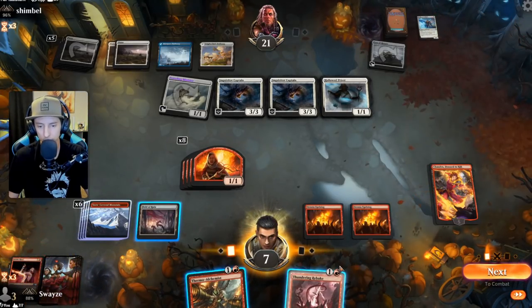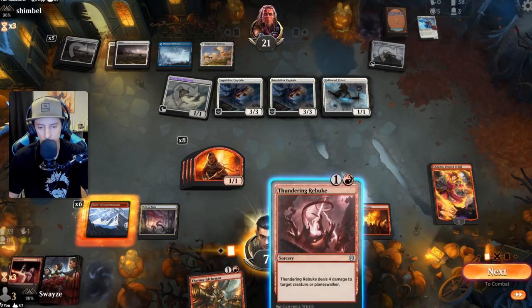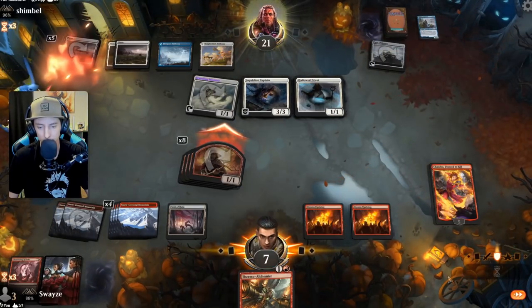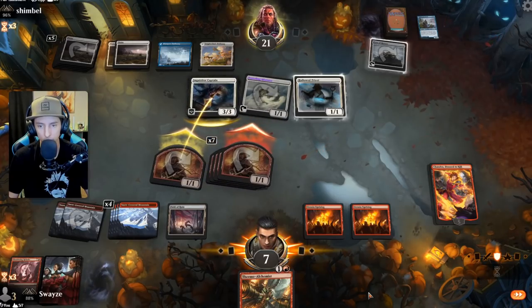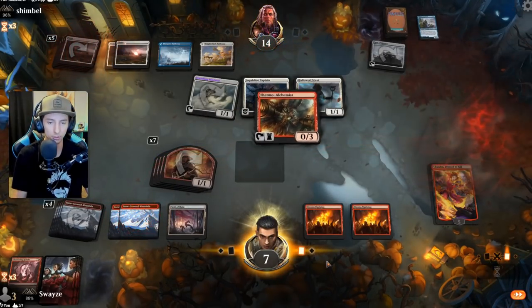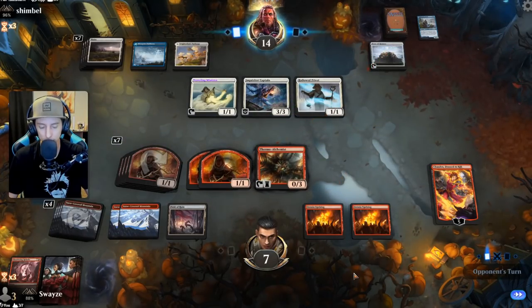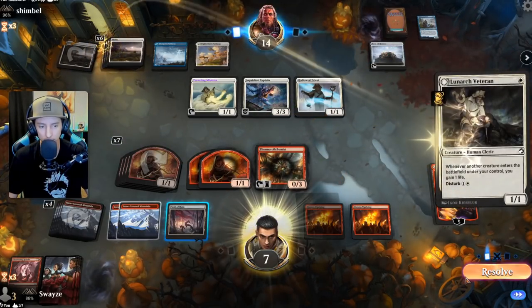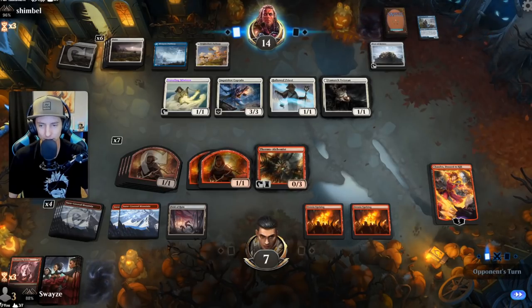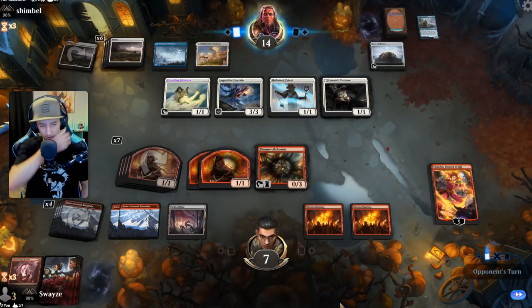They rebuke — sure. Then we get in there, we lose one but they take seven — a lot of damage. The Thermal Alchemist is really nice here, it can finish them off. If they're not able to remove it, it's just going to hurt them over time. Plus these uprisings — we've already got nine creatures on the board. A lot of value.